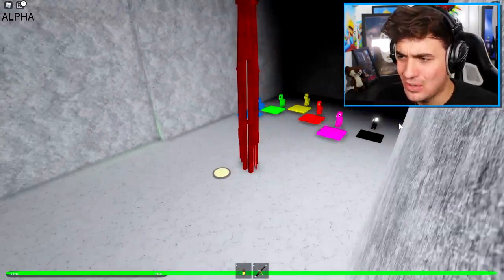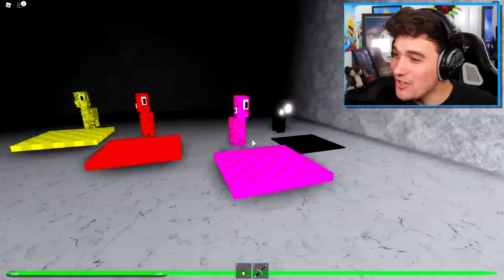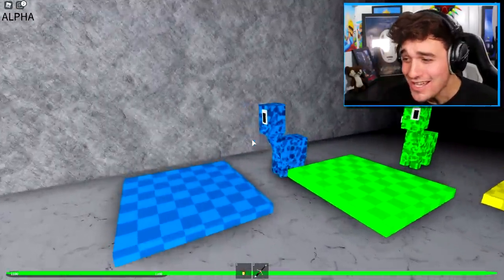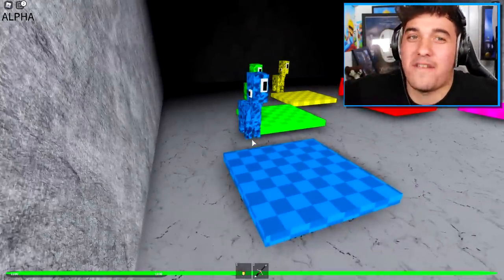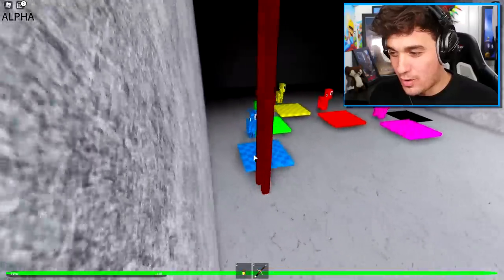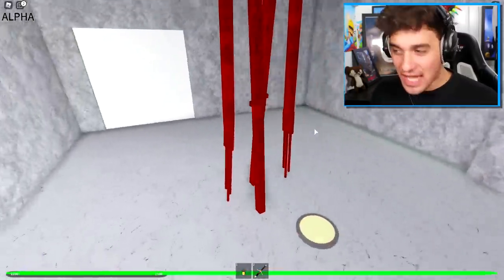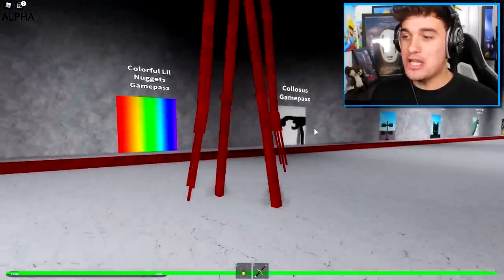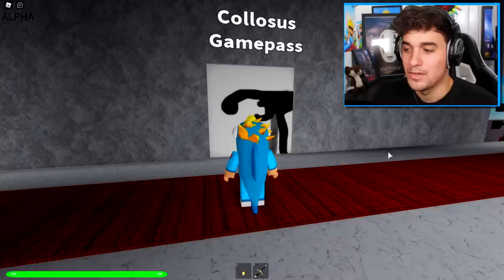What the heck are these? Hello — what the heck is this? They're so cute! Hello, how's it going? You're so cute, especially the blue one. Everyone knows blue is like my favorite color and I'd probably want to be the blue one, but I can't because I'm already siren head. Anyway, I think it's time for us to go and finally become the colossus game pass.